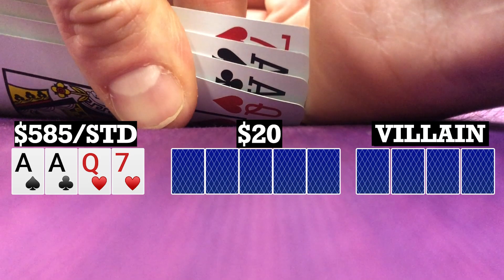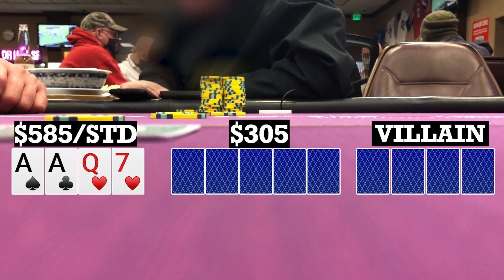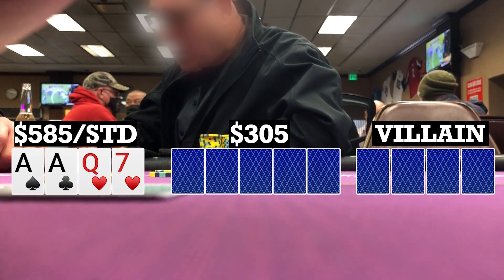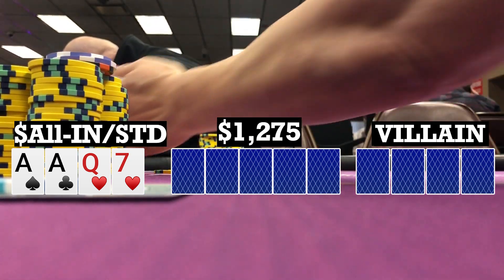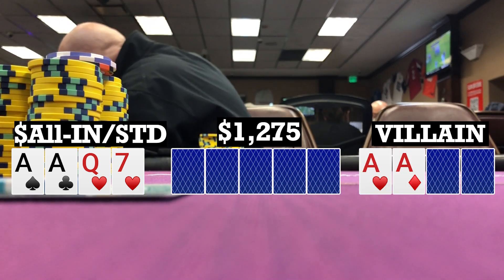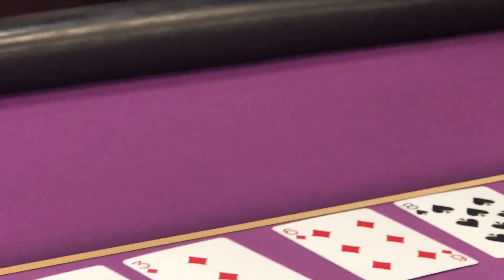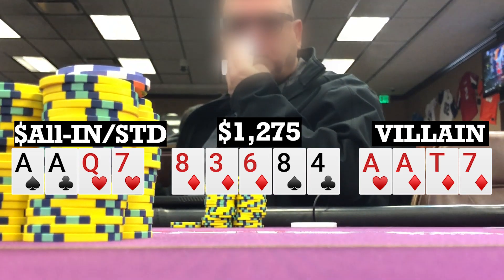Here I'm the straddler and I look down at ace-ace-queen-7 single suited. There are two limpers, then the button makes it 60, and the small blind three-bets to 210. I think for a little bit — just hollywooding — and I push. The button folds and the small blind quickly calls. He turns over his two red aces and I showed him the other two. Flop gets dealt 8-6-3 all diamonds, turn brings an eight, river brings a four. He shows ace-ace-10-7 with three diamonds and he takes it down.